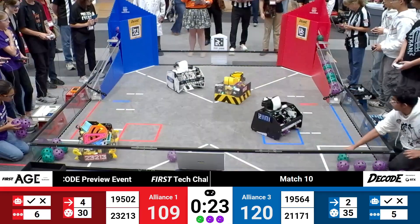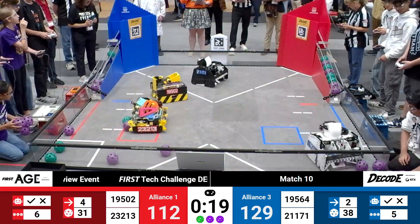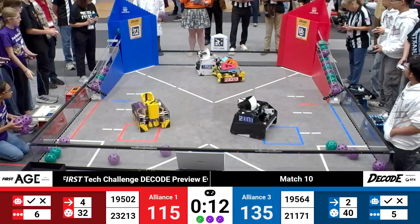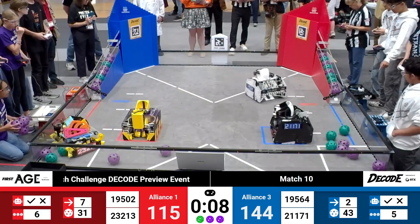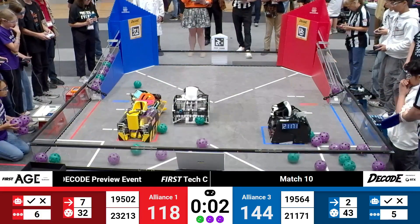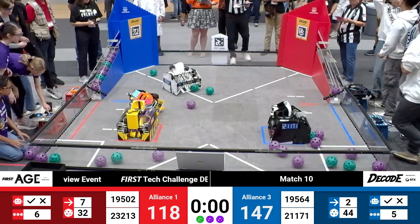Blue Alliance 120-109. We see four, five artifacts now on the Blue side of the ramp. 15 seconds left. Blue Alliance in the lead, 135-115. Three overflow for the Red Alliance. Red opens that gate one more time — rather, Blue accidentally opens that gate on the red side of the field. A final launch as time runs out.